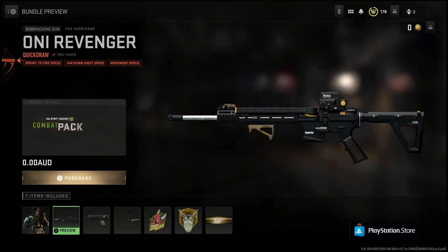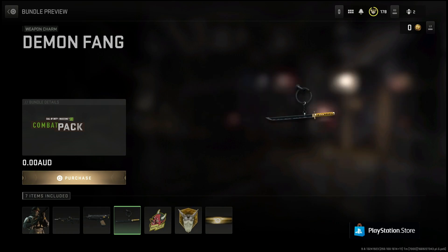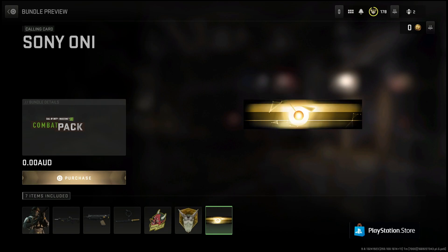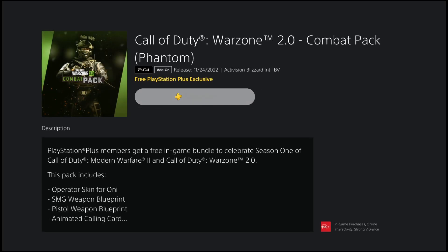You will actually get the Oni skin and a few weapons and emblems that go along with it. That's pretty much it for this one guys, just wanted to let you know about this brand new pack on PlayStation. Go ahead and download that and you should be able to use these operators and weapons straight away. Hopefully this helps you guys out and I will catch you in the next one. Peace.